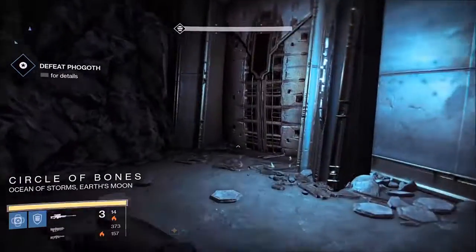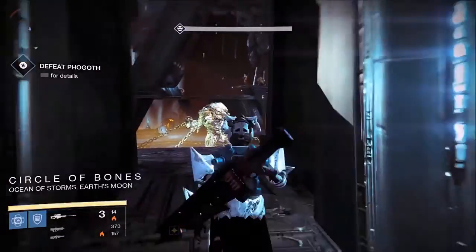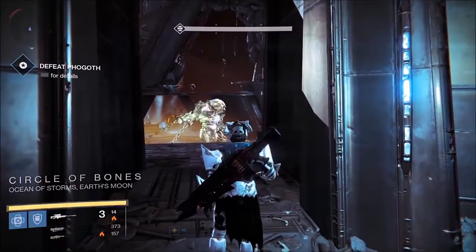After we've picked up the second ghost, we need to head into Fogoth's room. This will give us our third ghost.